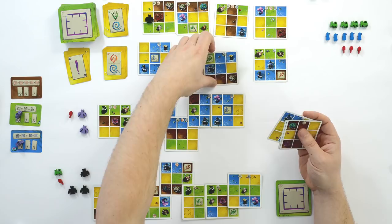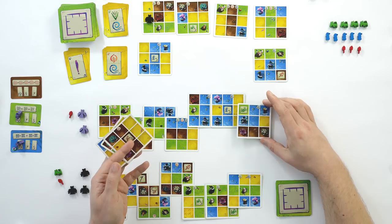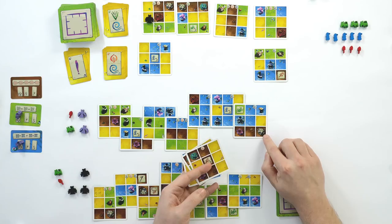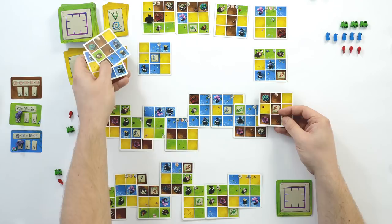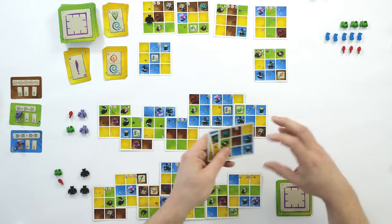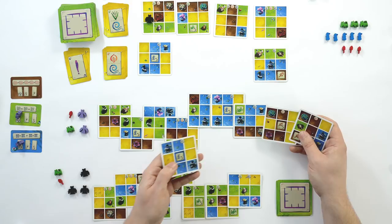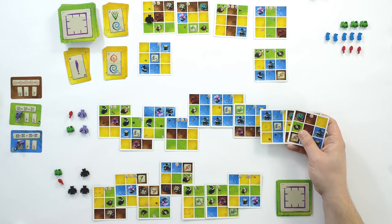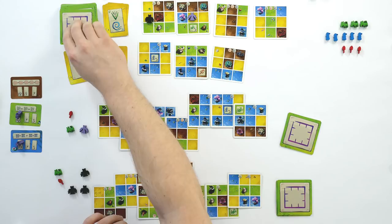Coming back to purple — we want to transition to soil. We've got lots of options; this seems the best because it continues the water path, gives us an animal to potentially return for points, and gets us toward soil. For next round, the only card I've got that would be playable doesn't have the right symbol and would put me at six high — which is not allowed. I'll have to continue water for another round. I need to start adding soil cards to my hand. Black is in with a fighting chance.